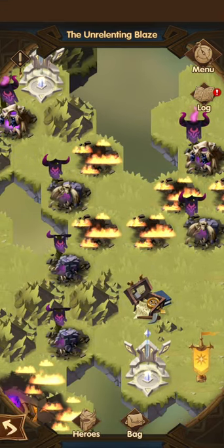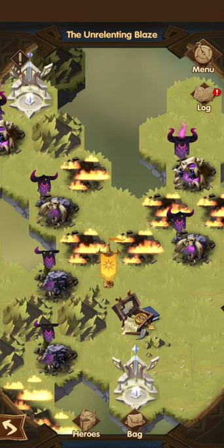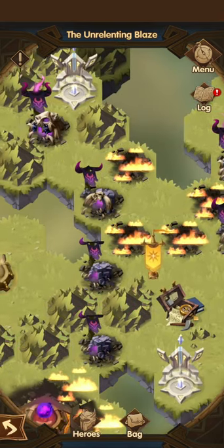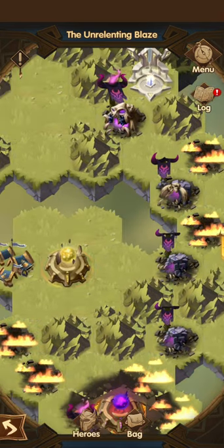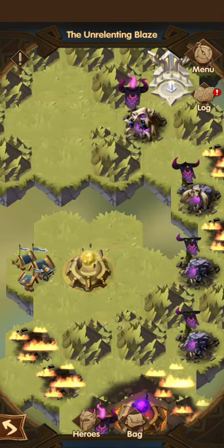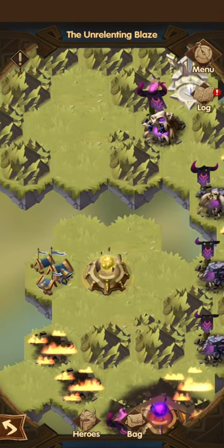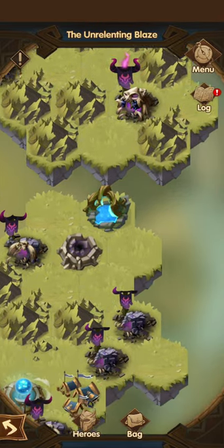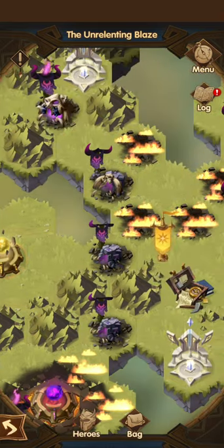I'm gonna run through how you clear this whole stage. If you follow the procedure that I do, this thing will just replace itself and you'll be good to go. So firstly, you start off from the middle here, and then you go to Earth first. After that you go to Water, then down to Wind, and finally down to Fire. That's the order.